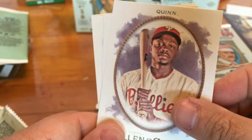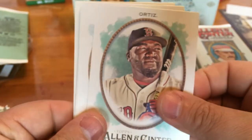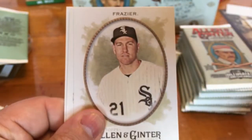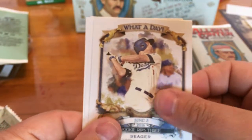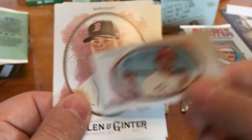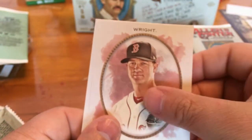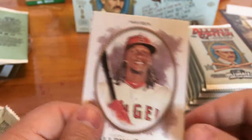Alright, we got Roman Quinn, Big Papi David Ortiz, Manny Machado, Todd Frazier. What a Day Corey Seager. A Odubel Herrera Mini, A&G back, Stephen Wright, and Cameron Maybin.